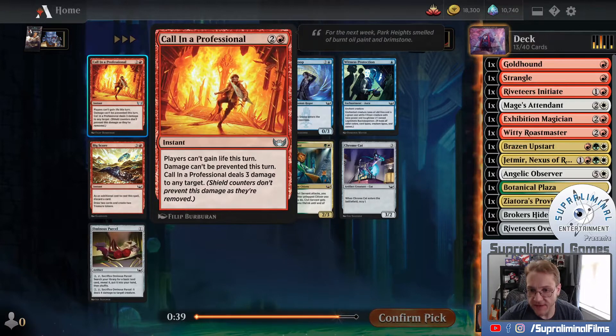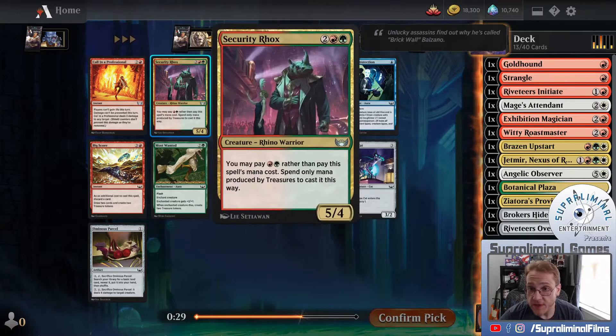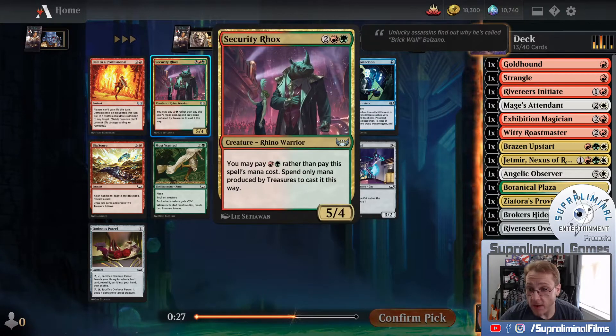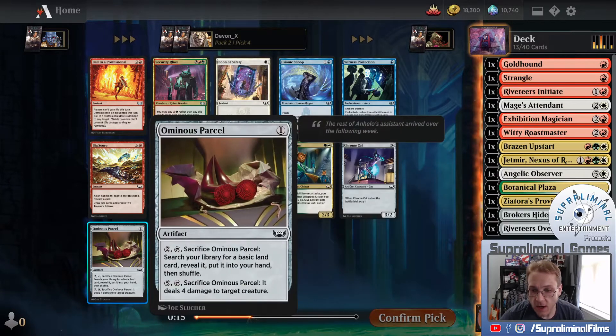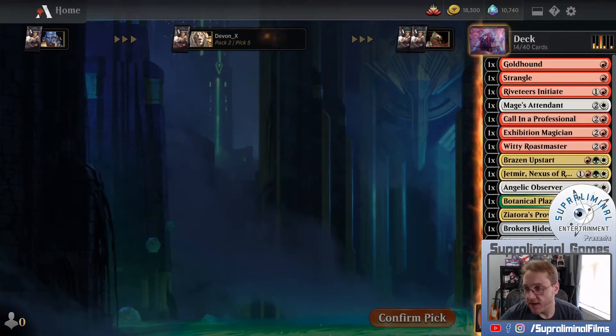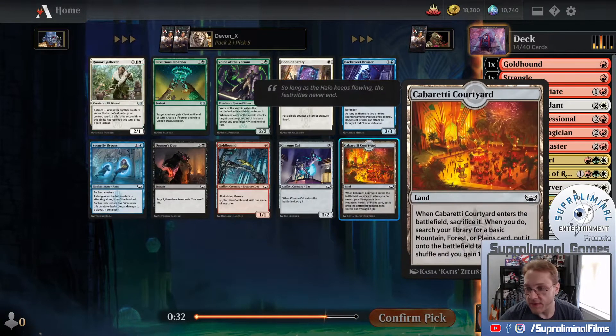Call in a Professional: players can't gain life this turn, damage can't be prevented this turn, three damage to any target. Seems right up our alley. There is a big score in this pack as well, which is quite good. There's a Security Rocks - pretty good, a 5-4 for four, very hard to cast cheaply. We'll see if we can maybe wheel that. There's an Ominous Parcel here, but I'm just going to Call in a Professional. We want that interaction, and we worked hard in the first pack to cut a lot of that so we can reap the benefit here.